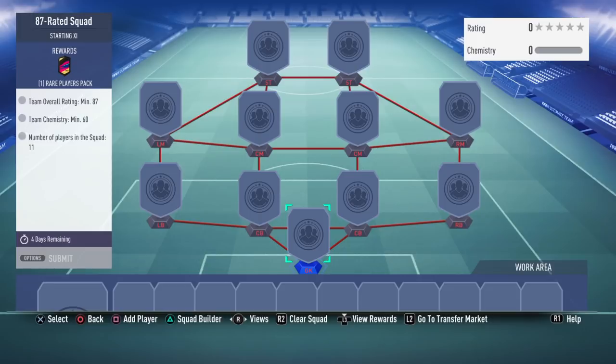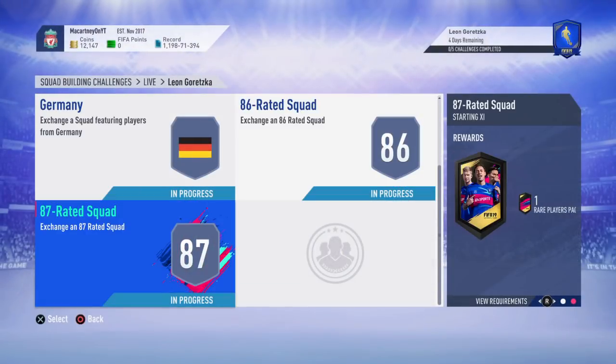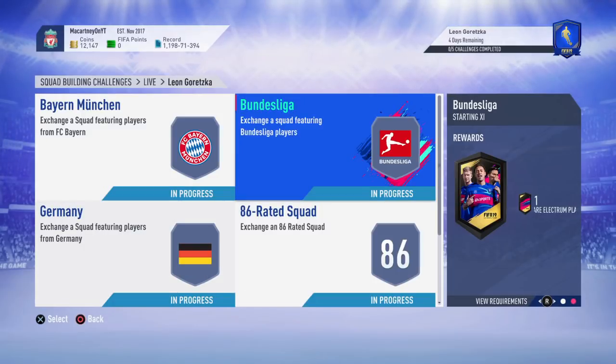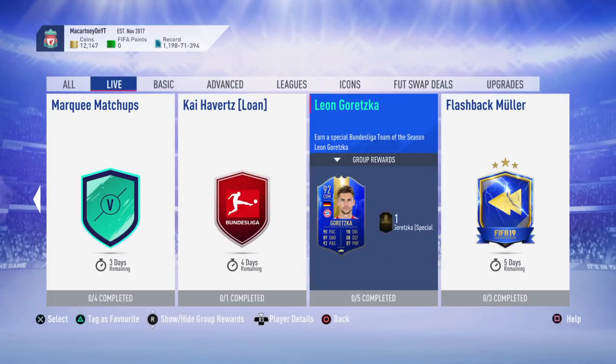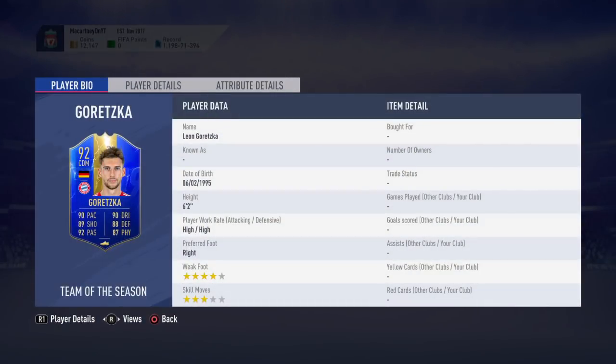There are loads of 87-rated squads you can complete — like icon SBC guides. 250k plus 410k puts you at about 670k to complete this Leon Goretzka SBC. Is it worth it overall? I would say 100% yes. You get a 50k pack and a prime gold players pack in return — let's say about 160k worth of packs. So it's going to cost you around the 500k mark to get this card.